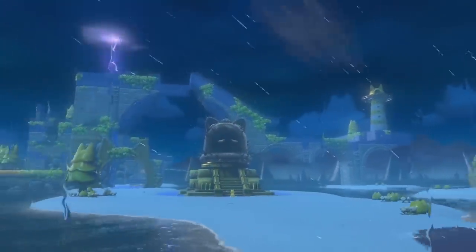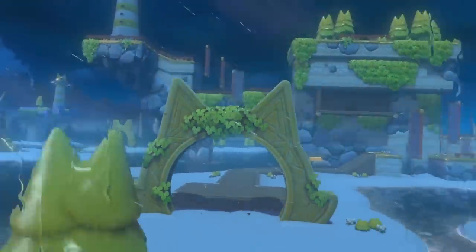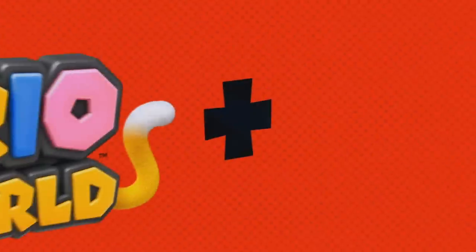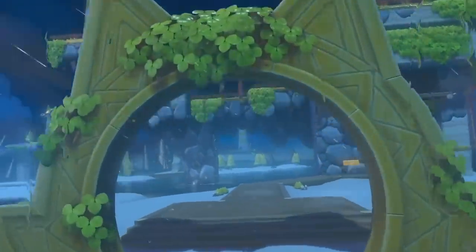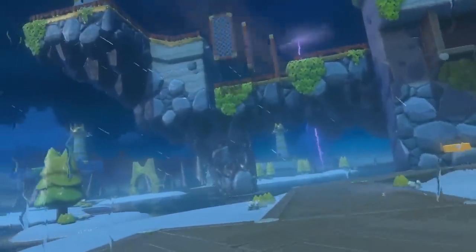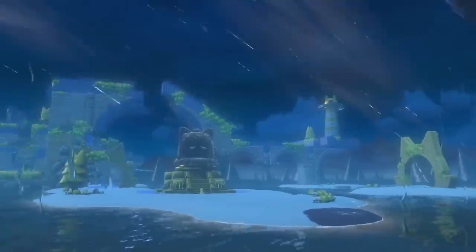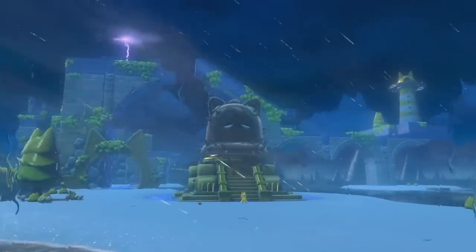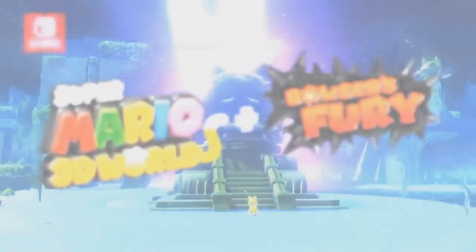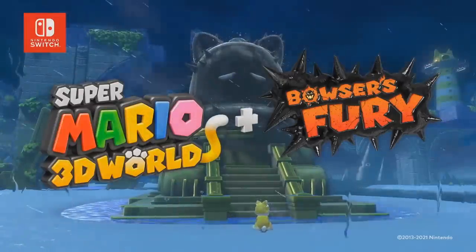This is a very unusual-seeming expansion to the game — Nintendo was very light on the details, merely showing off the strange new world that takes place during a stormy night with lightning in the background, which might tie into the final level of Super Mario 3D World, which also took place during a storm. The camera focuses on this weird statue thing with what appears to be a spiked cat bell covering its head. What do you make of this so far, Triss?